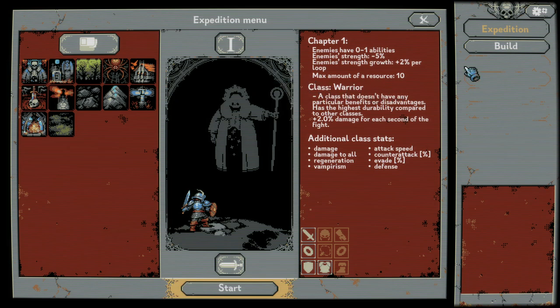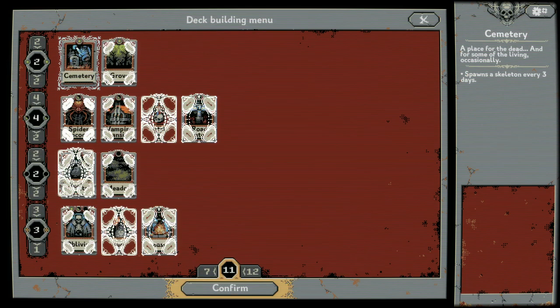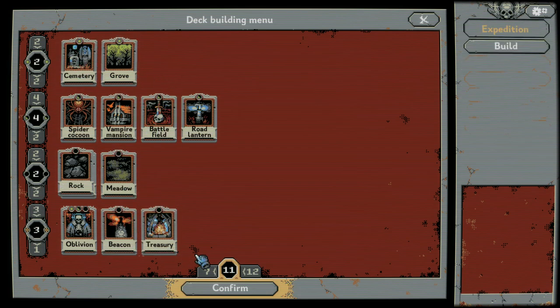You're trying to gather resources to build up your base, and also there's the story element with the bosses. Your warrior class that you start off with — you can gain more classes down here as you level up your base. The warrior character is just kind of your all-rounder, as you might expect. And these are cards that are in your deck, so it does have a deck-building aspect.